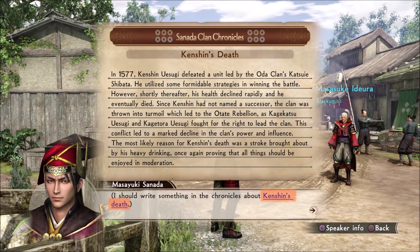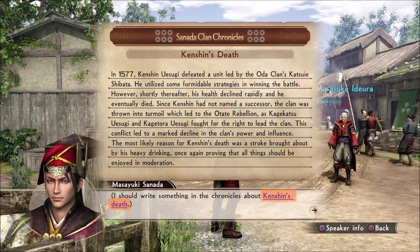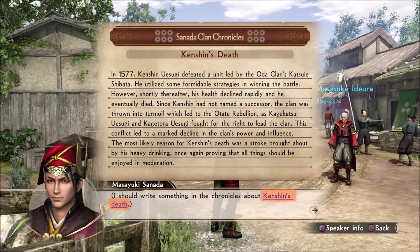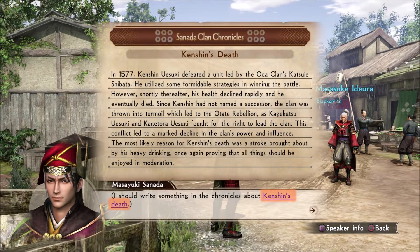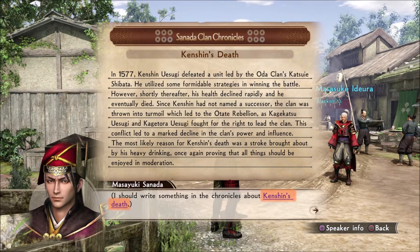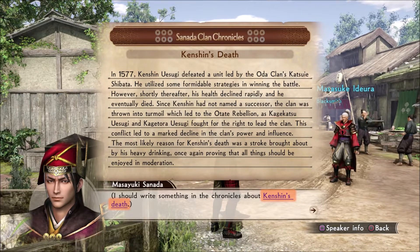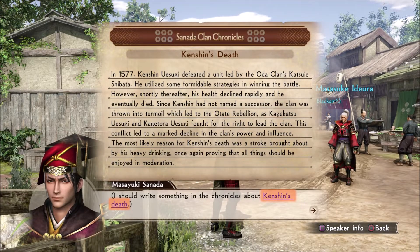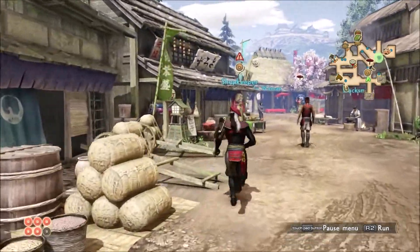In 1577, Kenshin Uesugi defeated a unit led by the Oda clan's Katsuyo Shibata — he utilized some formidable strategies in winning the battle. It's one we actually played a couple videos back, and in Kessen 3 where you play as the Oda, this is a really hard optional fight trying to defeat Kenshin. However, shortly thereafter his health declined rapidly and he eventually died. Since Kenshin had not named a successor, the clan was thrown into turmoil, which led to the Otate Rebellion as Kagakatsu Uesugi and Kagatora Uesugi fought for the right to lead the clan. This conflict led to a marked decline of the clan's power and influence. The most likely reason for Kenshin's death was a stroke brought about by his heavy drinking — once again proving that all things should be enjoyed in moderation.